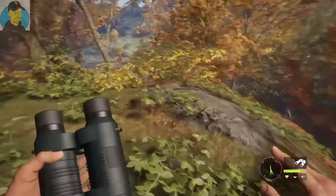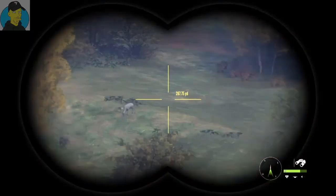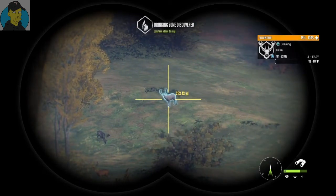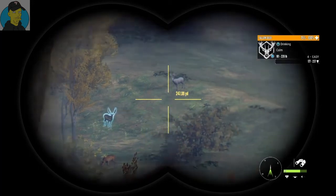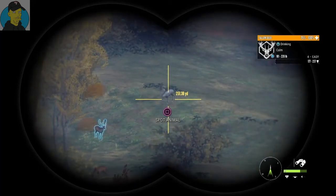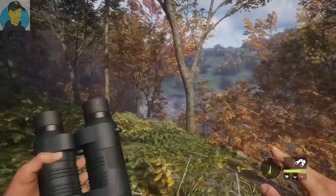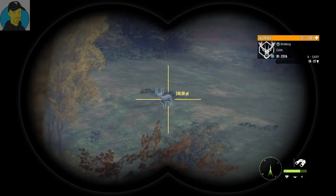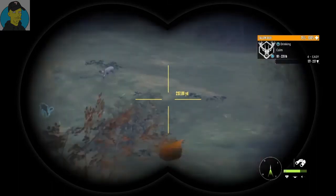There was one giving a mating call over this way, so hopefully we'll run into one. We got something on the hill — we've got an albino sitting there, 177 rating. And what's this guy? He's a 237, but he won't be a diamond because he's only a four. I think I will go for this albino even though his rating is just a little bit below this guy, but he's not gonna offer me a diamond anyway.